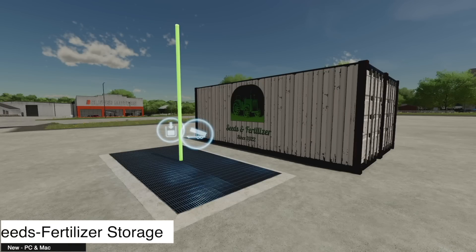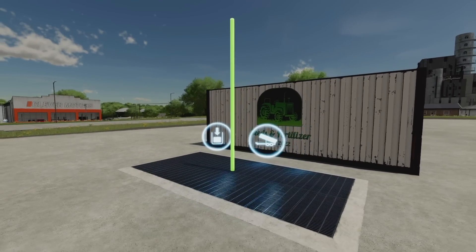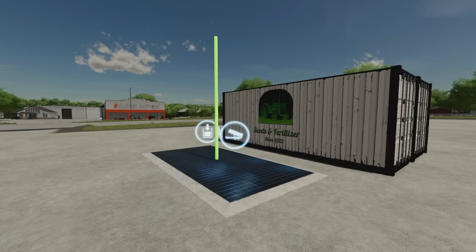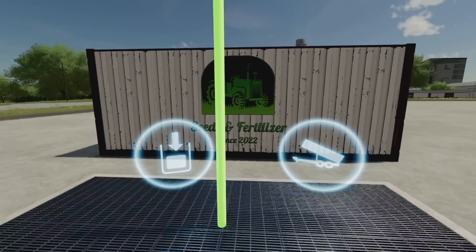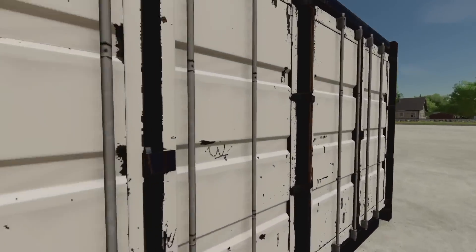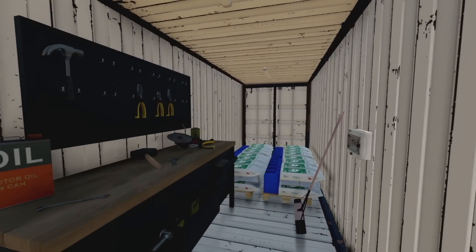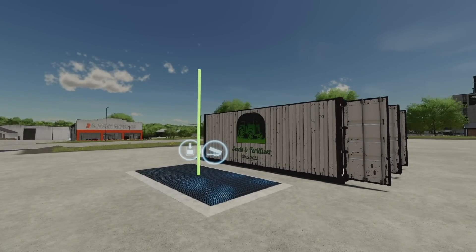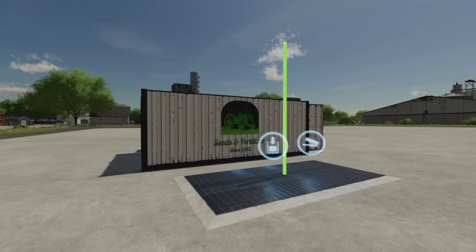Next up — Seeds and Fertilizer storage for PC/Mac only. This is a seed and fertilizer storage building with a clearly marked fill trigger. You can open it up, which is a cool feature. Total capacity is 450,000 liters — 150,000 liters each for seeds, solid fertilizer, and liquid fertilizer.